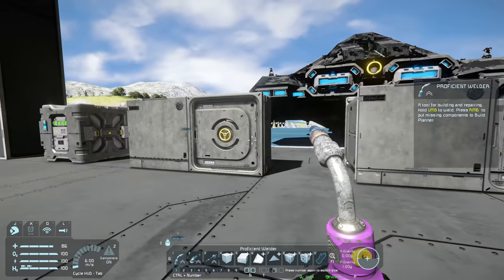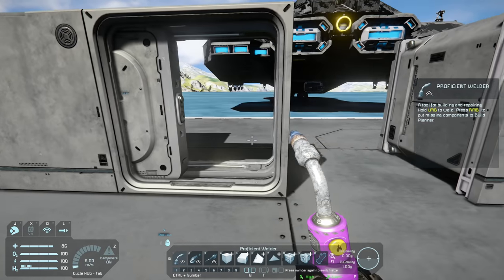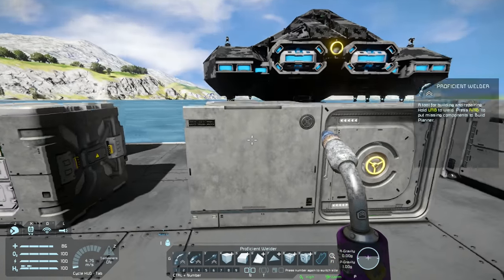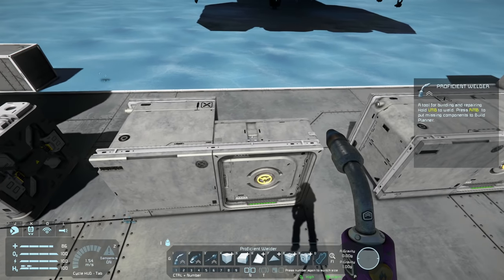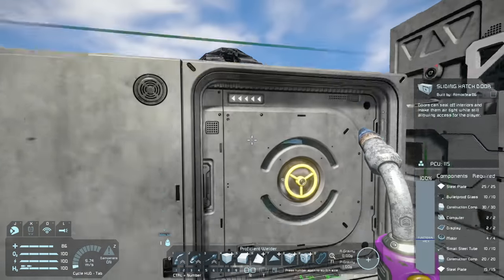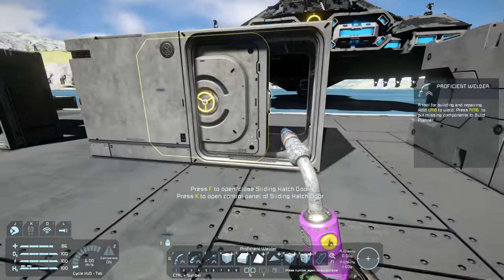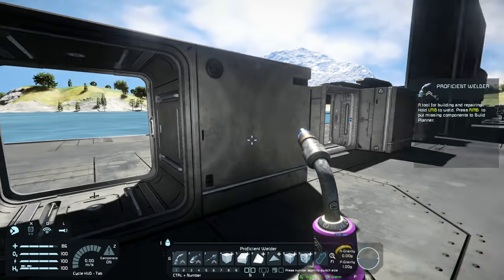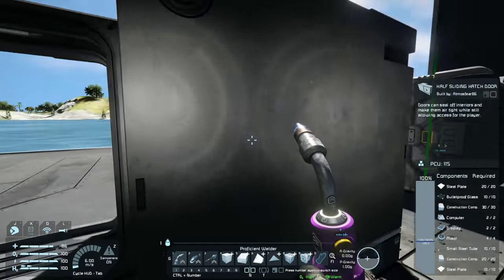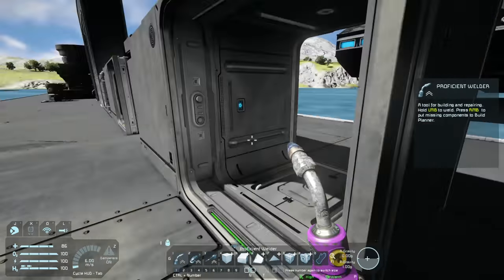Moving on, we have new doors — the half sliding hatch doors. The hatch slides open, and you have a two by one block with a half door, plus a fully enclosed version of that door. I like the variety, and it has an armored or sci-fi interior wall texture on the side. Another really cool looking block.